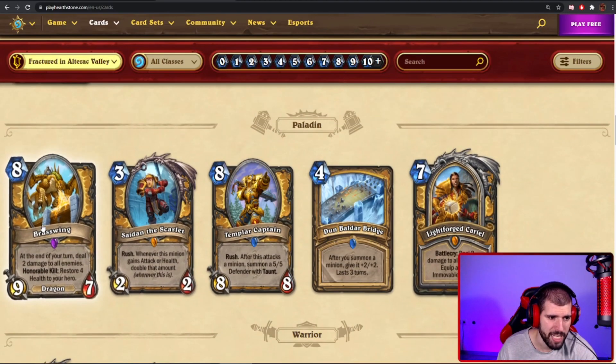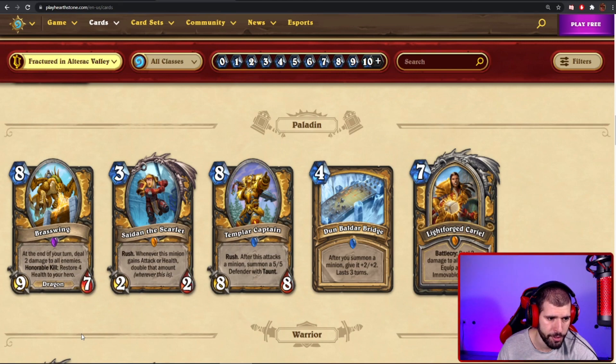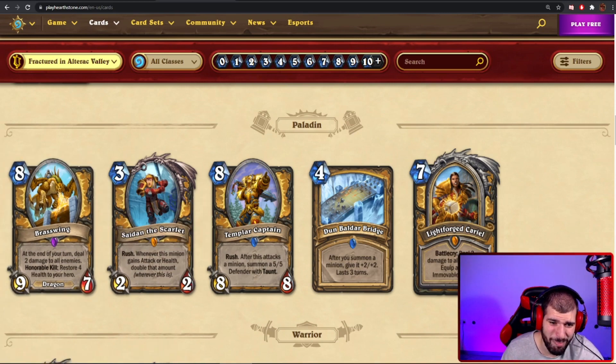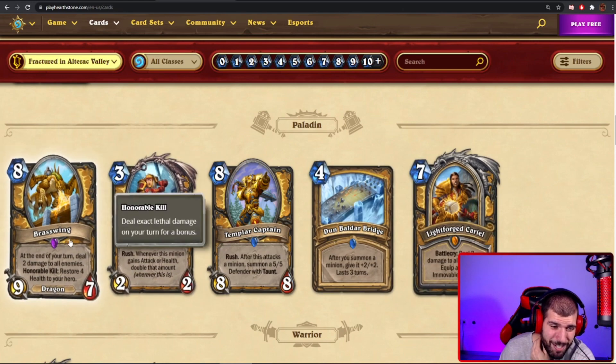Moving down to Paladin where we have Brasswing, an 8-mana 9-7 dragon. At the end of your turn, deal 2 damage to all enemies — honorable kill, restore 4 health to your hero. This is basically a more expensive Libram of Hope kind of deal. 2 damage AoE on turn 8 is not gonna cut it most of the time. This seems like a pack-filler card — Arena is gonna love it, but I don't think we're running this into decks unironically. It's not constructed competitive material; too expensive. It might get some play if Nozari Paladin returns, maybe with Vandar, but I'm not sure. For 8 mana I feel like we have better choices. I'm giving it 3 stars — it feels like a bait.